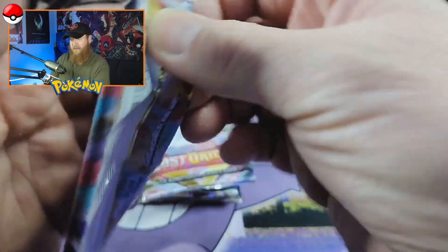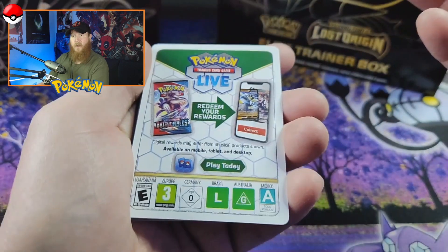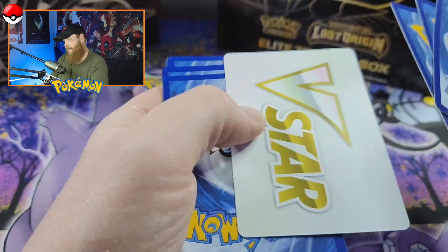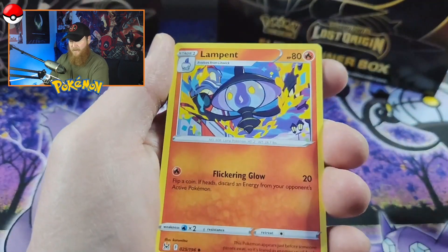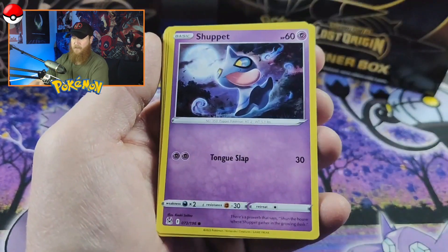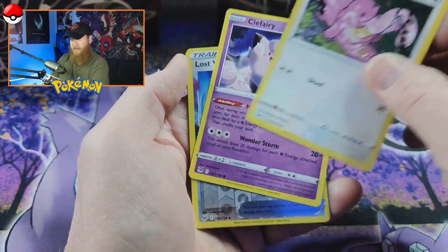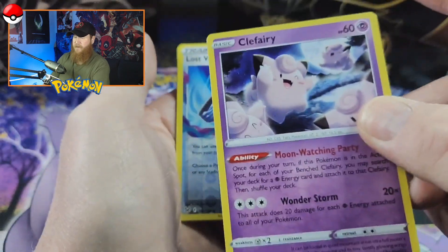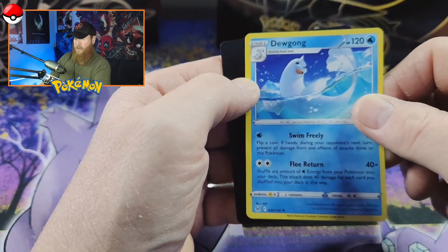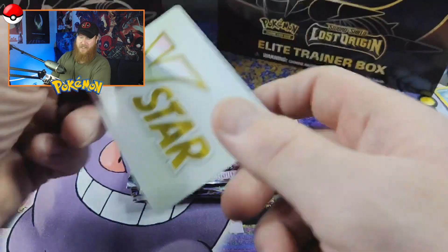So far this has been a great Elite Trainer box, I'm happy with it. All about the white border cards today, gold cards. We've got a V Star card — I don't even know how to use those in the game. Lampent, Lady Silcoon, Shellos — drop my cards. A Horsea, sorry. We've got a Klefki — sorry Klefki, got a reverse holo — Lost Vacuum. There is a golden Lost Vacuum in this set. We got the Dewgong. Dewgong is a silly name. And then your V card.